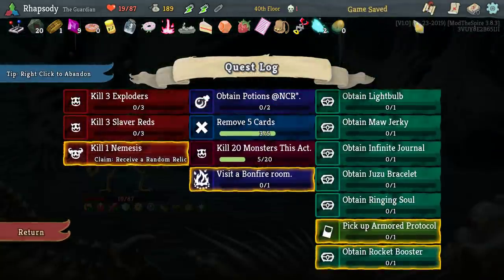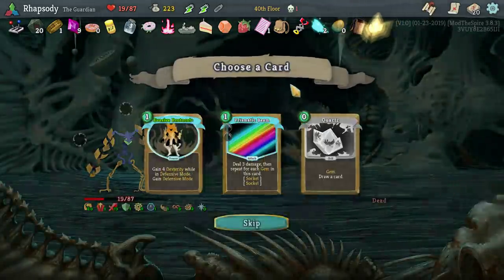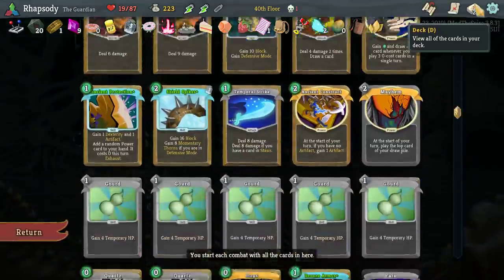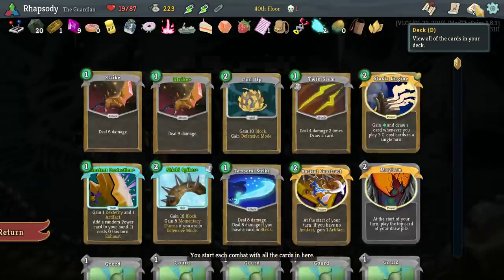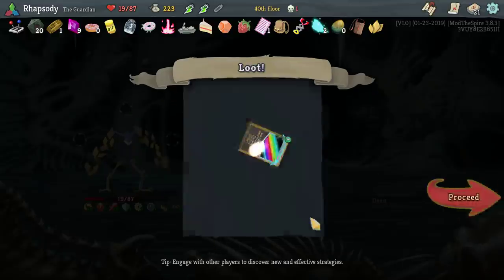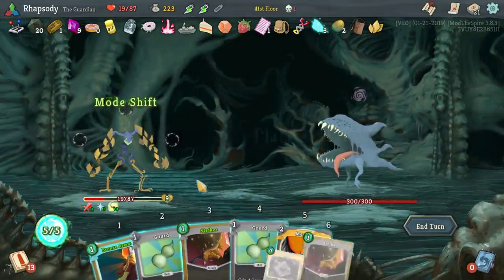This is the episode of the bugs — one Nemesis down. Satchel — at the end of your turn retain one card. Do I want the Prismatic Beam to put my corpses in? It also benefits from strength. This used to be five damage and then seven damage — I think it got nerfed. Take it — it's garbage until I get to a rest site though. Alright — Onyx, Mayhem, Bronze, Gourd, Gourd.